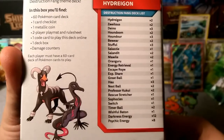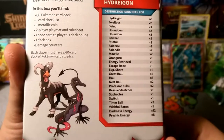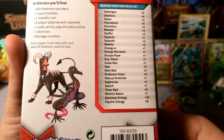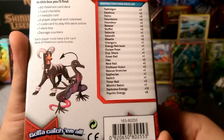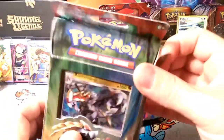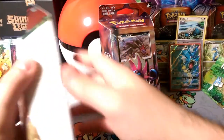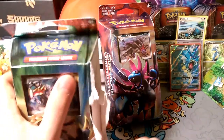That Salazzle has Nasty Plot so you can pick out exactly what you need from your deck. We also get two Mawile, another Oranguru — so if you're short on Orangurus go ahead and get this deck — Energy Retrieval, one Escape Rope, one XP Share, one Great Ball, three Hau, two Nest Balls, two Kukui, one Rescue Stretcher, Sophocles, two Timer Balls, Wishful Baton, 12 Darkness Energy, and 8 Psychic Energy. I almost feel like Kommo-o could use the Wishful Baton a little better. But let's go ahead and bust into these and show you the cards.